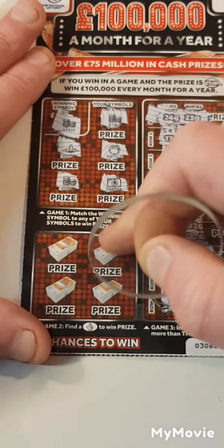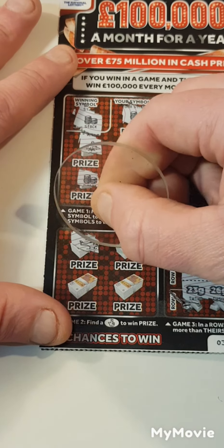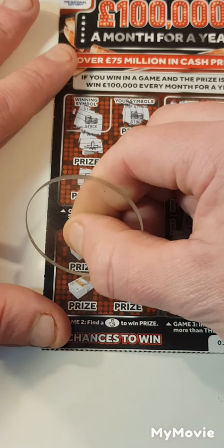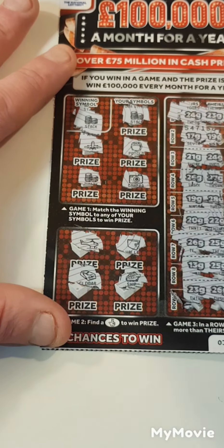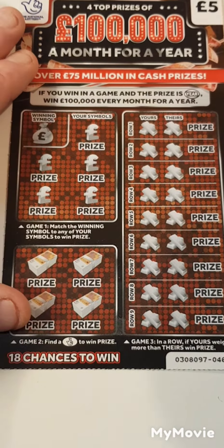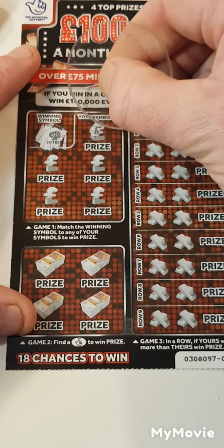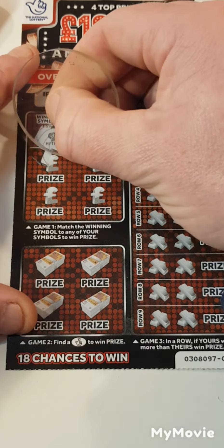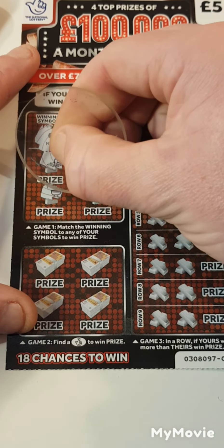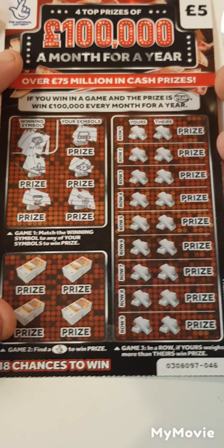Can we go back to back? On this one we're looking for the money tree. We have silver, silver, a plane, watch, gold cup, and a gold key. So nothing there.